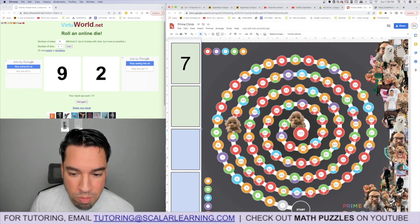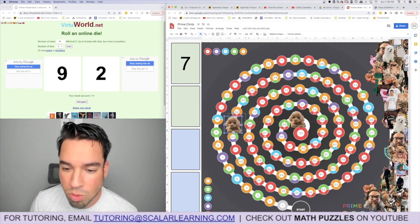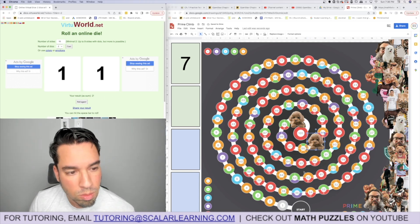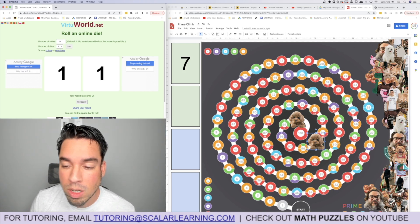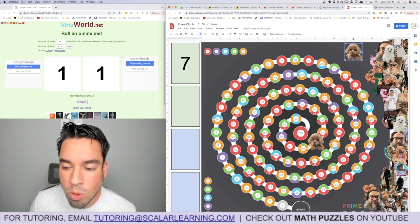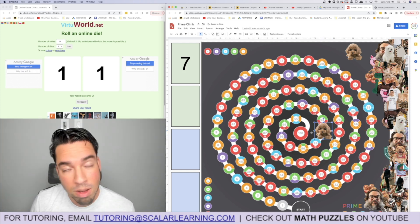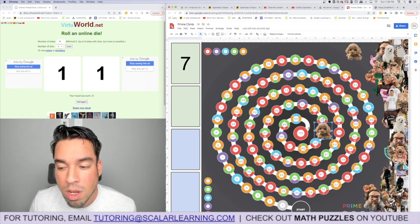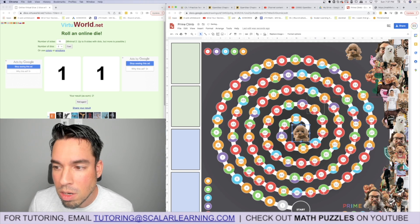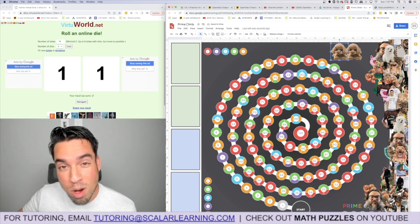Rolling nine and two: I can multiply and go to 2×43 = 86, then add nine to reach 95. Rolling double ones — when you get doubles, you actually get four of that number, so I have four ones. I move one piece to 101, then subtract one with another. Now I use my keeper card: add seven to 94, which takes me to 101. Both pieces are home — that's how you play the game!